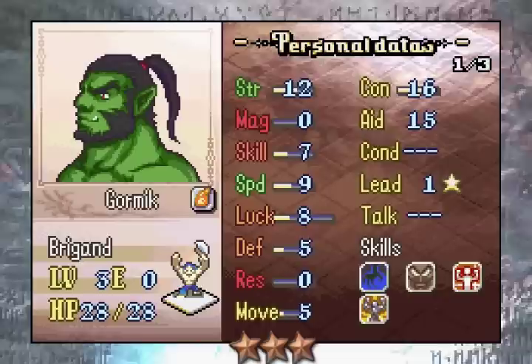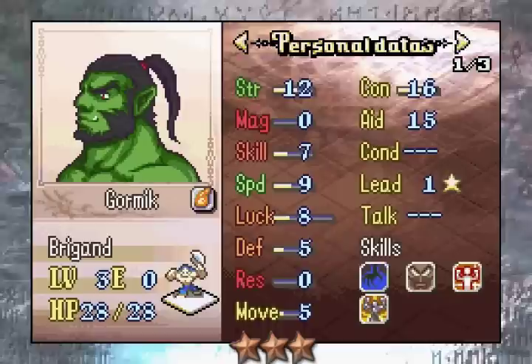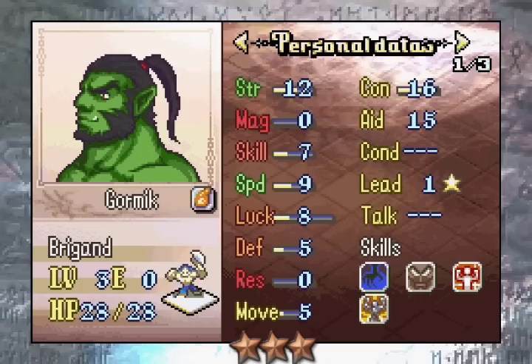Keep in mind, guys — 3 stars doesn't necessarily mean average. It just means a very solid unit that will serve you well, but it's not a unit that's going to be your absolute MVP right off the bat no matter what. Gormick has some weaknesses, in particular his low res is just really bad. But his support utility — helping your allies hit — is very nice. And then we come to the Vanessa replacement, the thief Yuka, who has an absolutely insane base speed of 17, so she's three points away from capping it.